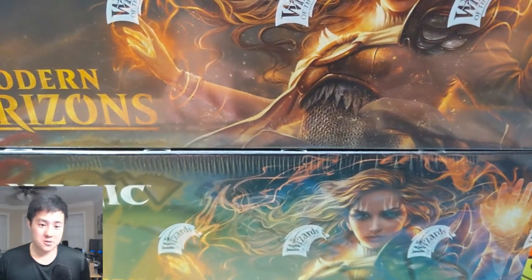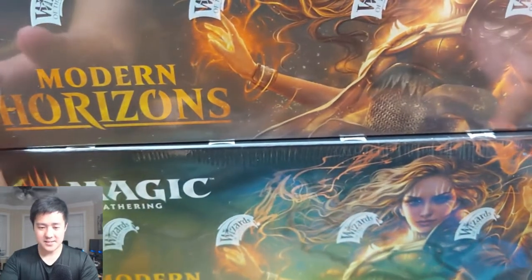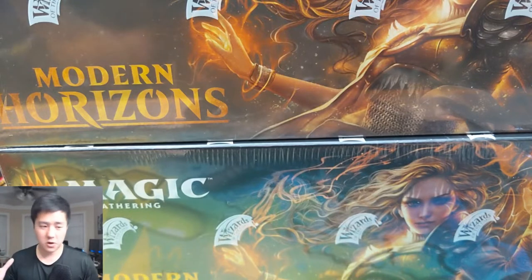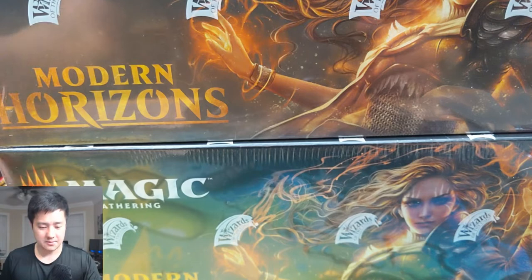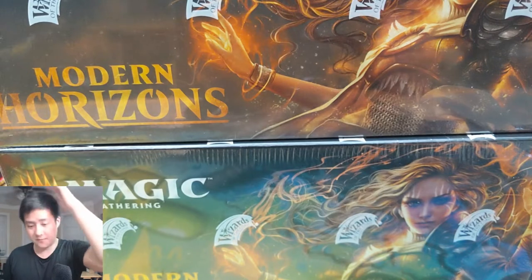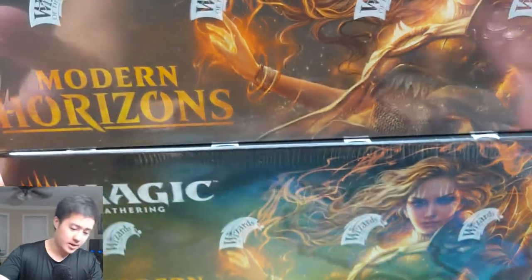What's up, I'm Wanted Turtle. Today we are opening up another box of Modern Horizons. Our first box went really well — check out those previous videos — we had an EV of $280. I was really happy with that. My complaint was that we didn't get a foil land and we only got two of the horizon lands, however we did get a foil mythic, so that was awesome. I think we'll open up another one.